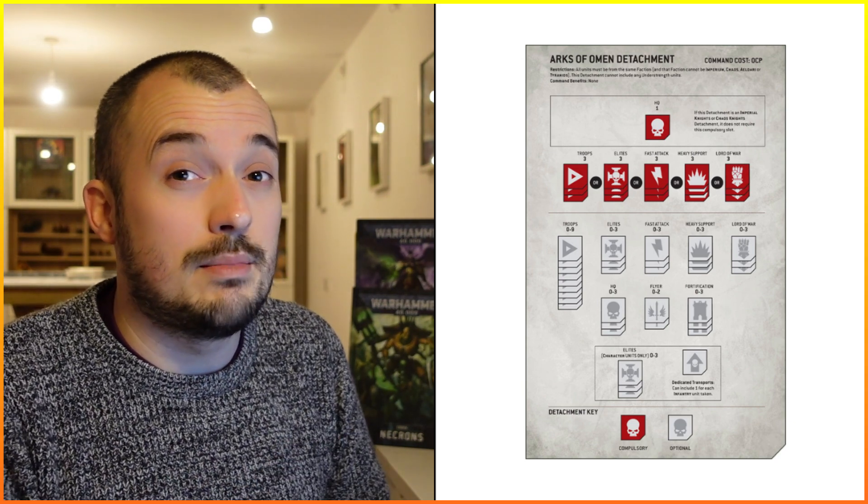When you're taking the new detachment from this new chapter approved book you just need three of one battlefield role. So if you've got three elite selections, for example, and an HQ of course, that will fulfill your compulsory units. You can have one HQ with three troops, one HQ with three heavies, whatever you want, as long as you've got three of one battlefield role. The detachment itself doesn't actually cost any command points whatsoever.